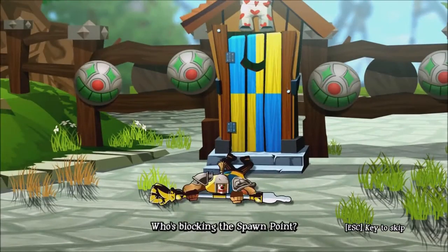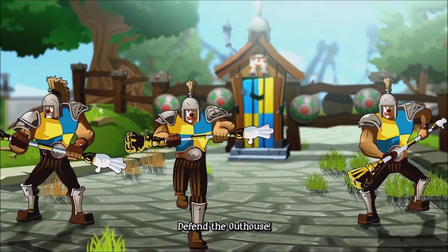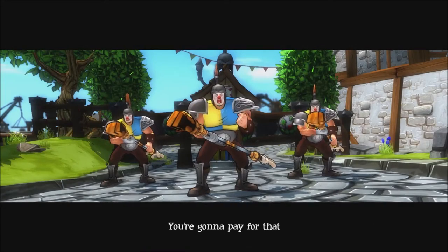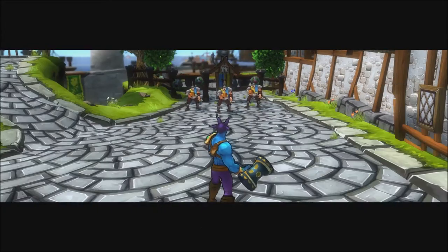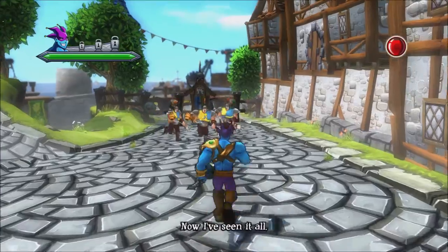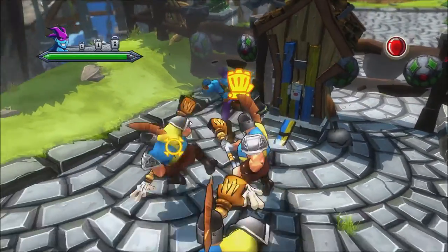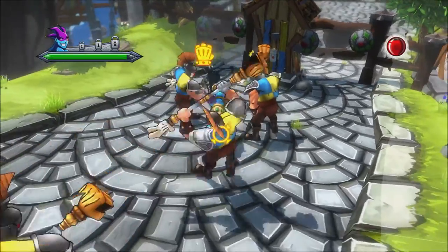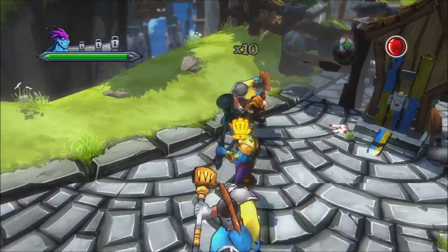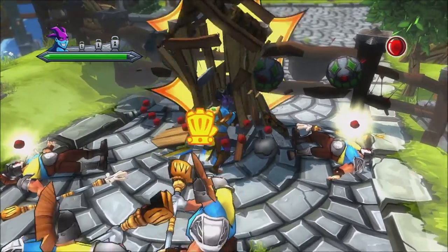The outhouses you see are spawn points for the clowns, and the game will tell you to destroy them so you can stop clowns from respawning and just deal with the remaining wave — a funny little spin on what you're used to in games. I've enjoyed my time with it and there are no real issues to find. The combat is perhaps a tad basic, as you're just tap-tap-tapping to build up your combo, but the counter system does keep it fresh and keeps you on your toes, constantly aware of what you're doing.